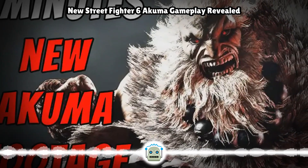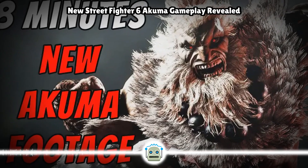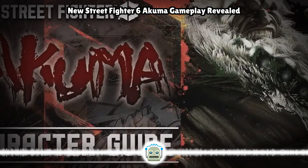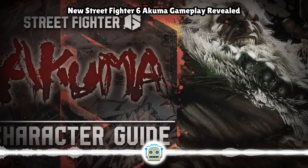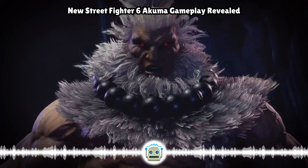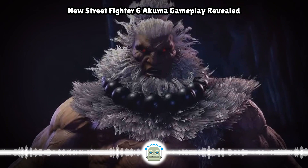The Akuma content for Street Fighter 6 continues to roll in as GameSpot hits us with just over 8 uninterrupted minutes of new footage. The next DLC character, who drops on May 22nd, faces off against DJ, himself, and Manon in the video. It may be a level 7 computer controlling Akuma, but we still get to see plenty of interesting facets of his gameplay that further our early understanding of how he'll play in SF6.